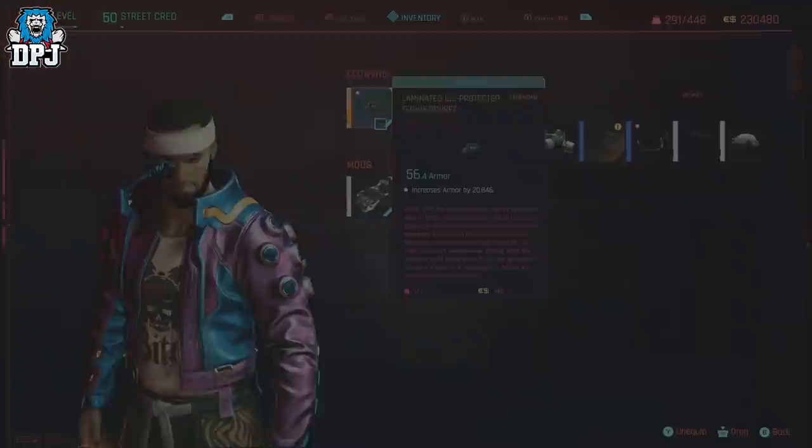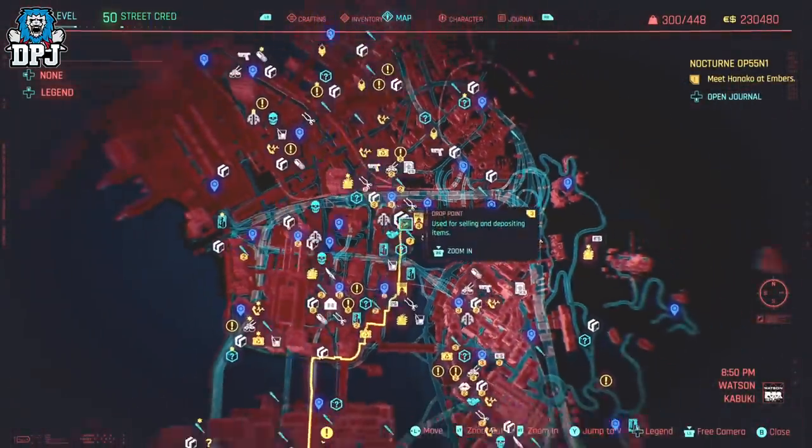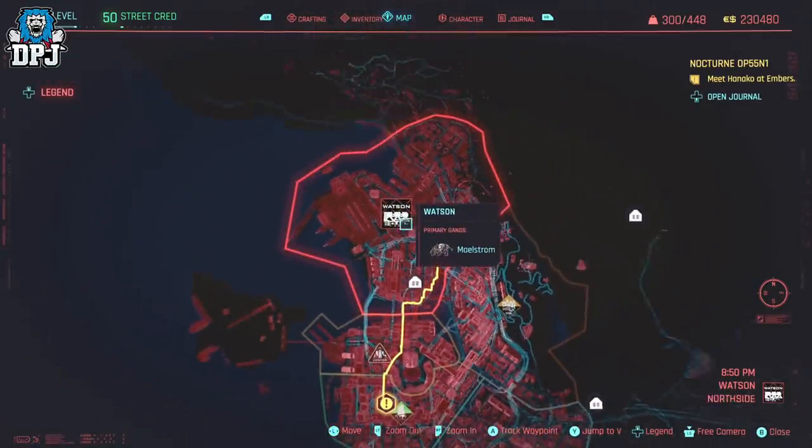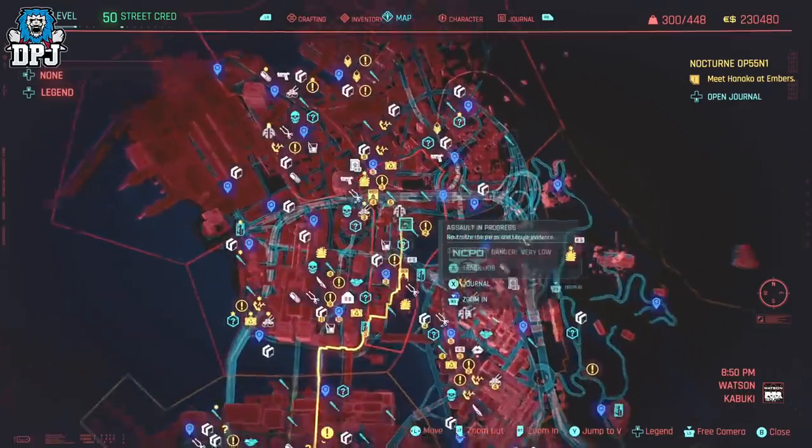Next up we have the legendary Monowires. These are just hiding in a random garage which you simply run up to and open, and you can get these great stealthy toys — so go get them.